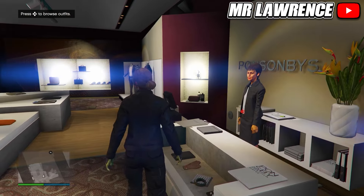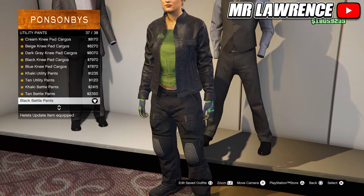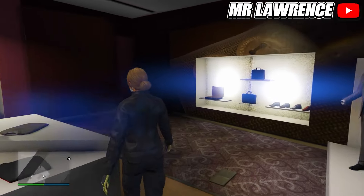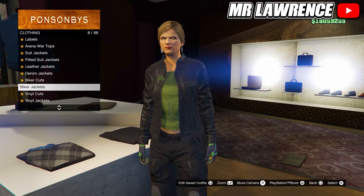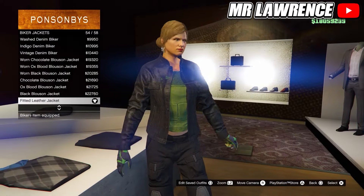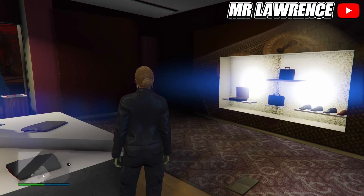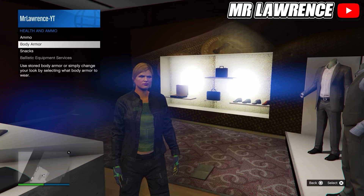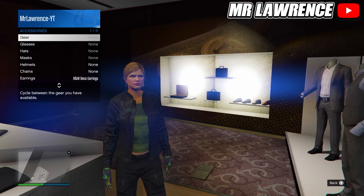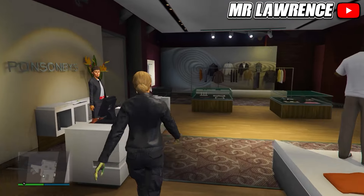For the next outfit first go to the pants, then go to utility pants and purchase the black battle pants. Now go to the top section, go to biker jackets and purchase the fitted leather jacket number 54. Then equip the black bikini. Back out and open your interaction menu, go to health and ammo, body armor and equip heavy armor. Now equip the light woodland armored gloves and the BMW deco earrings. Then save this outfit to your next empty slot.